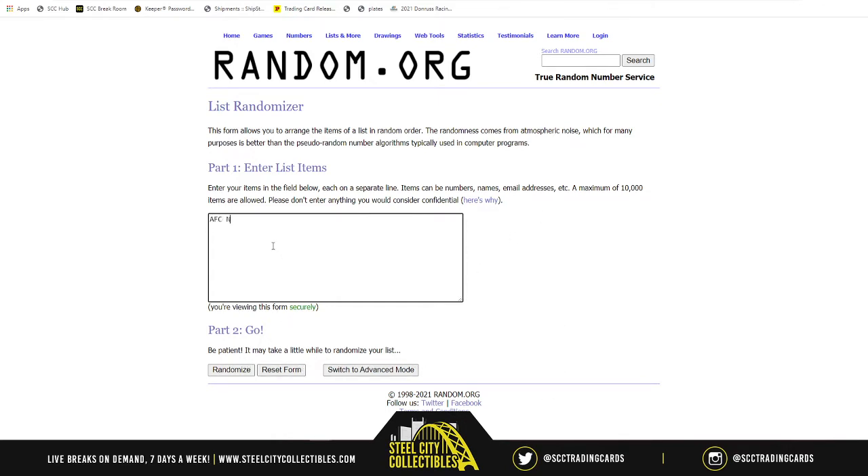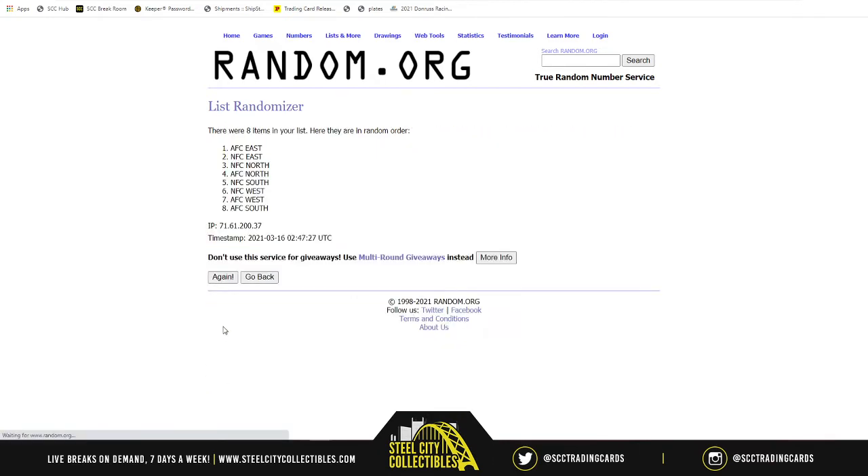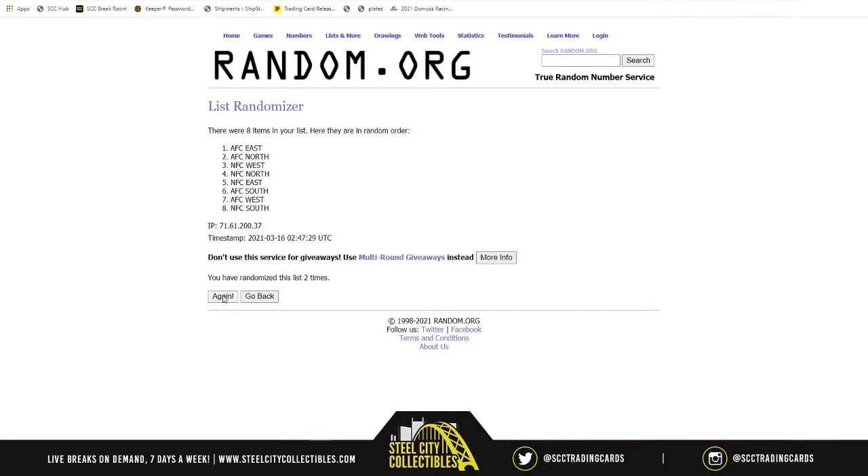Divisions — we're going to start with the AFC North, AFC South, AFC East, AFC West, NFC North, NFC South, NFC East, and NFC West, randomized five times — one, two, three, four, and five.